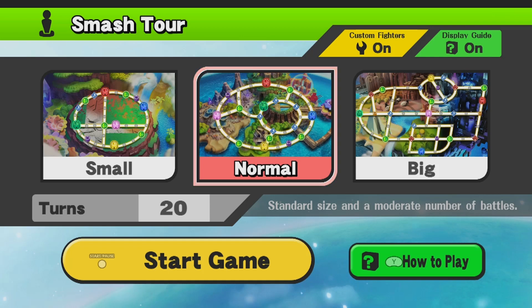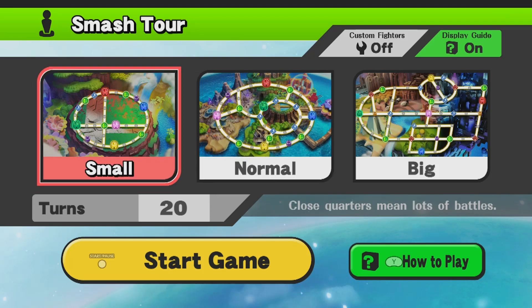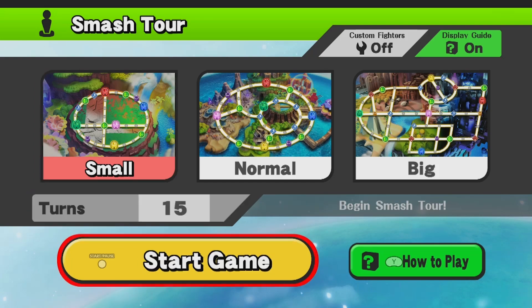We don't get to select a character, but please do leave a comment letting me know which fighter you want to see in HD, and we'll use the character with the most comments and thumbs up next time. We're going to try the small game board — if you complete all of these, you actually unlock the Pac-Land stage. We're going to do 15 turns, so let's start.